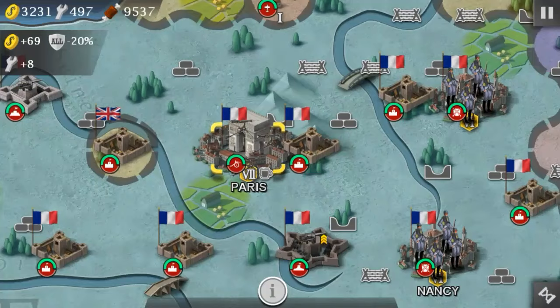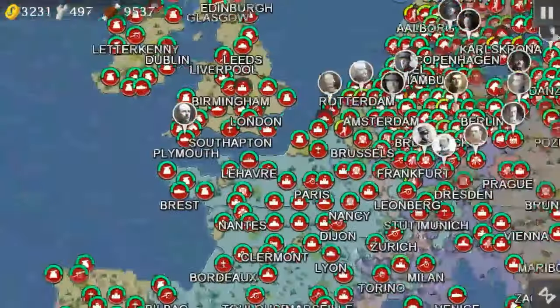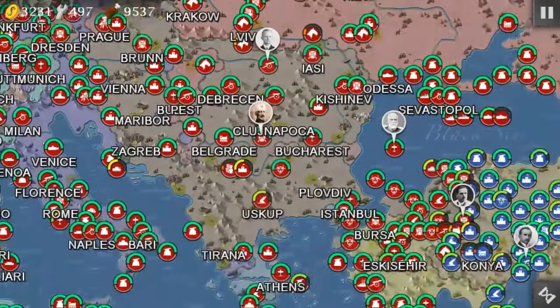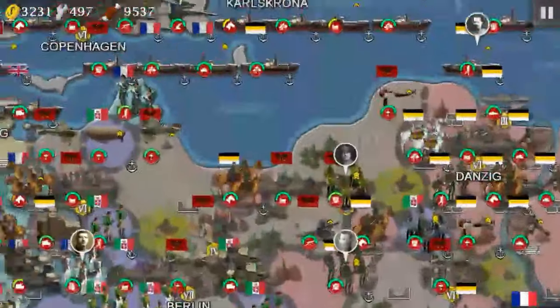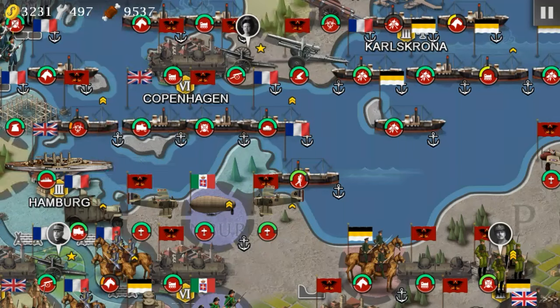Right here you can see the new machine guns — they look a lot different. I don't know why they don't look different for Albania; I guess just because I'm playing as Albania. You can also make blimps, which is freaking awesome.